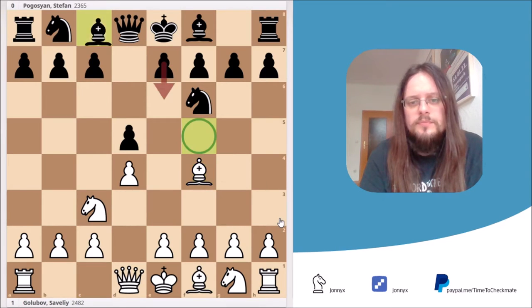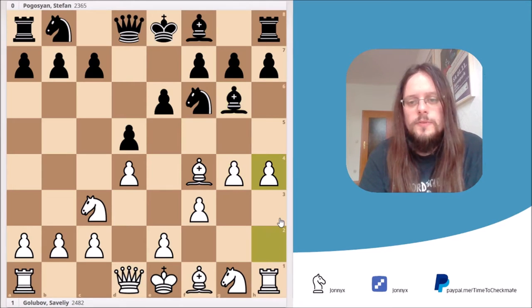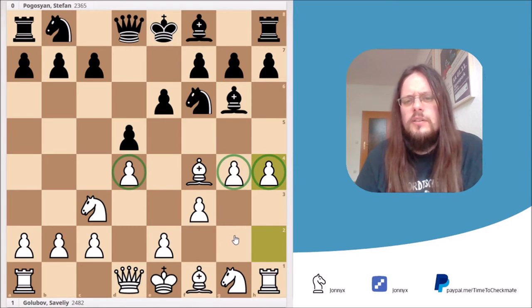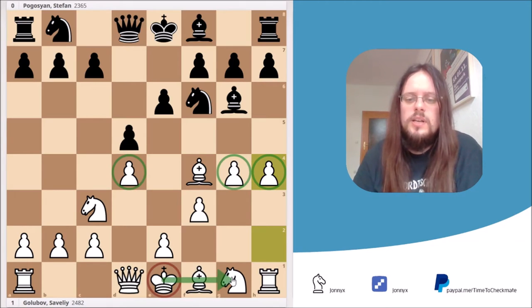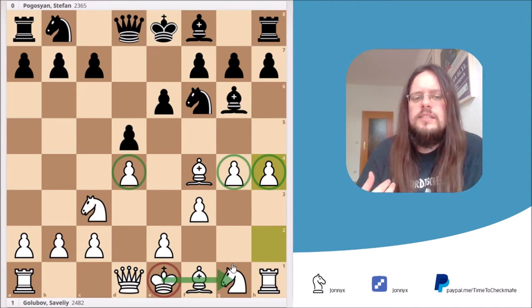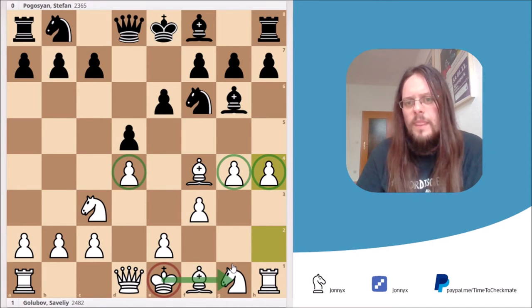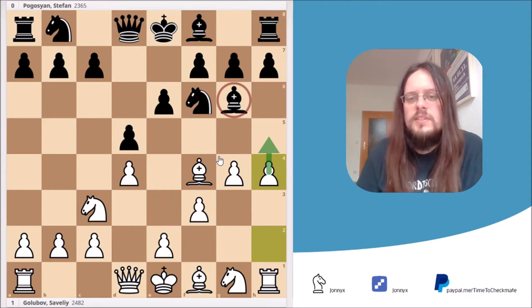In our game, Black played e6 after our f3, and here we just simply push g4. After the bishop retreats to g6, we push h4. We already got a little bit of space on the kingside, but you could also argue our king is a little bit weakened — so if we castle kingside, this could backfire. It's a plus and a minus at the same time. Right now Black has to do something about the bishop, because White is threatening h5, winning the bishop on g6. So Black has two options: h6 or h5. In the game, Black decided to play h6, which is by far the most common move in this position.